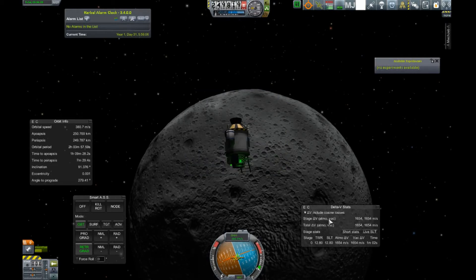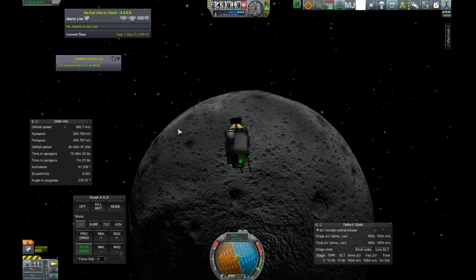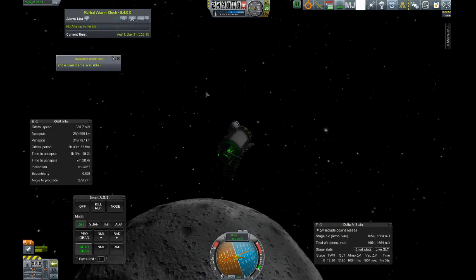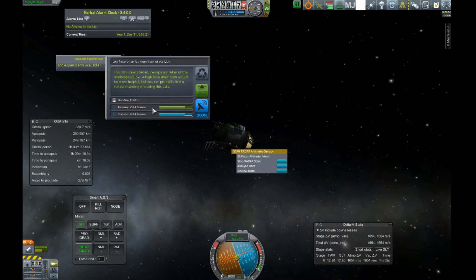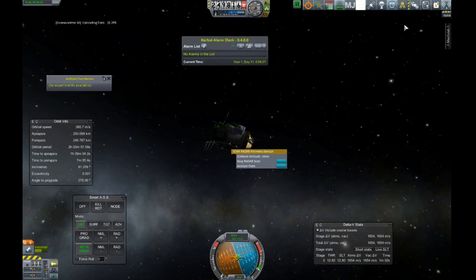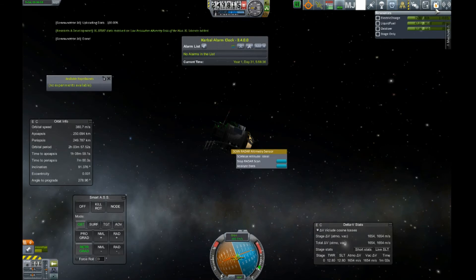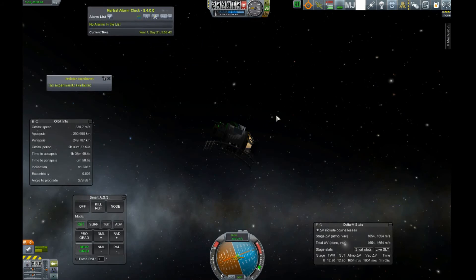We have plenty of gas left in the tank. Let's go ahead and close the contracts. I'm very happy with this, guys. You know what we could do? Bonus science — right click, analyze our data, and send 31 science back to Kerbin. Transmit. Hopefully we have enough electric charge — yeah, we should. Oh yeah, definitely. Bam — 31 science for nothing. This was a great mission, guys.